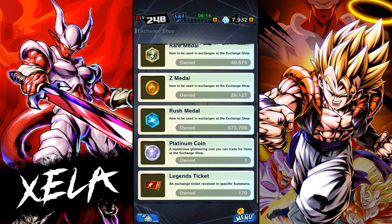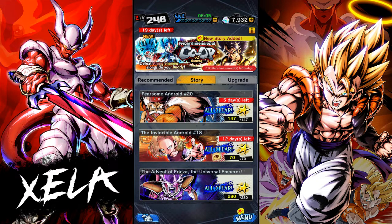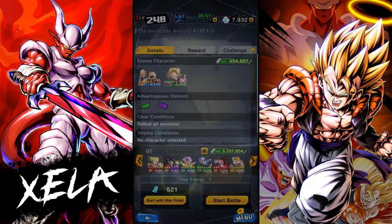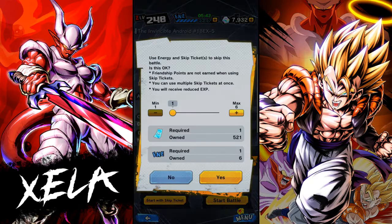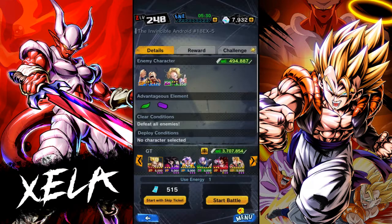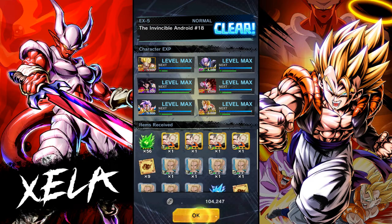They need to be giving Legends tickets a lot more often. Something I must say I actually really like that they've done: when doing adventures and your equipment list is full, instead of having to manually leave and navigate all the way to your equipment to sell everything and then find your way back, they've now made it so you get taken straight there. That is actually really helpful — a much more streamlined process.